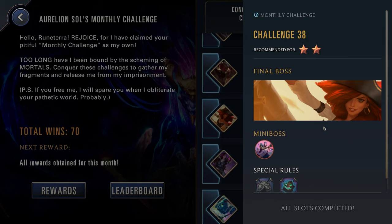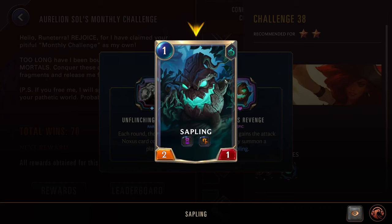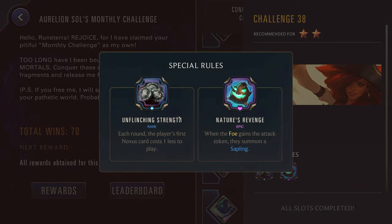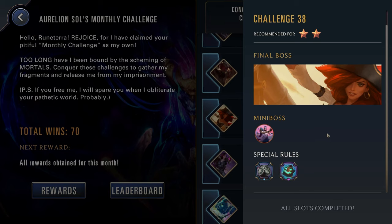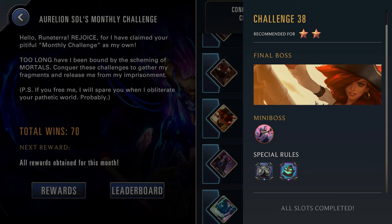Challenge thirty-eight, two stars — we have Misfortune as well as Jhin. We have Unflinching Strength: your first Noxus card costs one less to play. Now most of the Noxus champions are probably too strong to use here, especially Annie and Samira. But you could potentially pull out your Darius or Mordekaiser. The enemy also has Nature's Revenge: when the foe gains the attack token, they summon a Sapling — so don't play any small units that are going to be susceptible to this challenger. If you want to benefit from the Unflinching Strength, Mordekaiser or Darius would probably be the best option. But you can also go for one of the champions that scales off of enemy kills, such as Nasus, Kayn, or Volibear, because they're going to have these small saplings you can kill. And then Misfortune also normally has a lot of small units, so you could use any of them here as well.